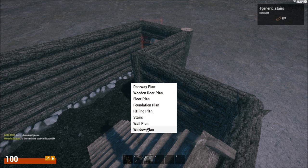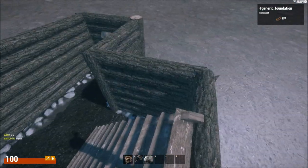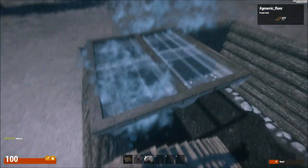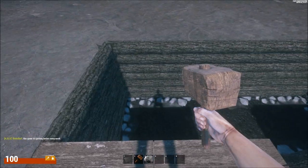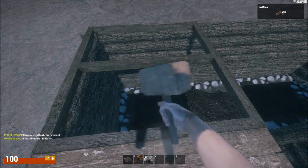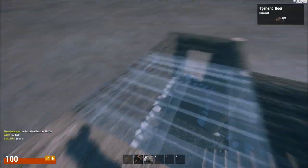We can do windows, more walls — window, wall, stairs, railing, foundation. Would foundation work as the ceiling or is it just a floor plan? Okay, floor plan works as the ceiling. Sweet, awesome! I guess if you walk on it — oh, you don't fall through. You'd think you'd fall through. That is interesting.